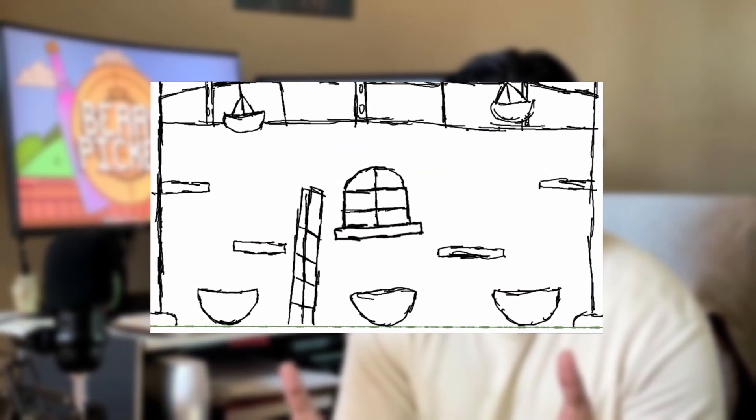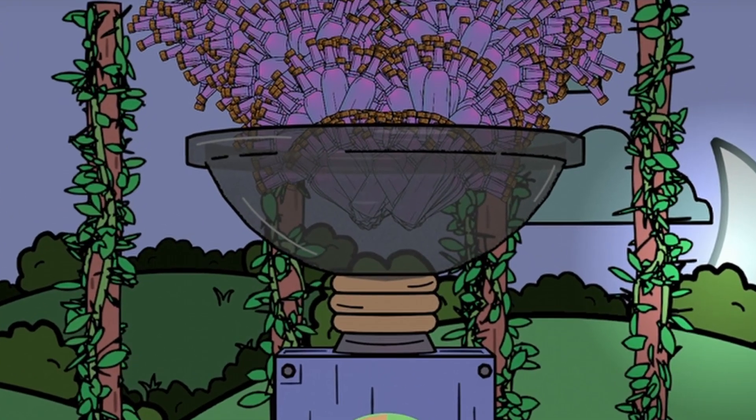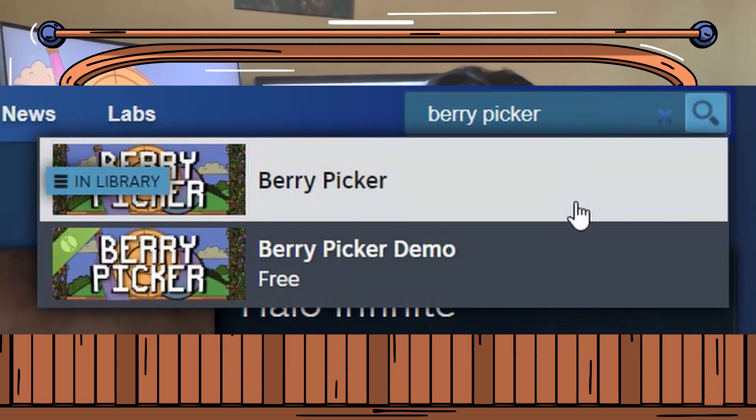Over the course of this video, you're going to watch me turn this unscrupulous mess of uncolored boxes into a mostly playable game. The game, by the way, is Fairy Picker. It's on Steam. There's also a demo which is free. If you're interested in checking that out, I'll leave a link down below.